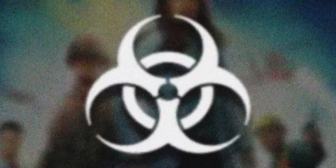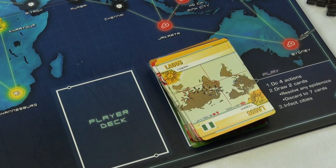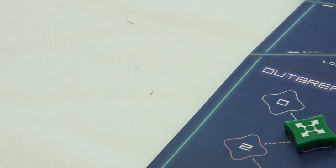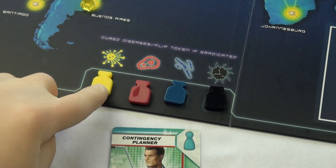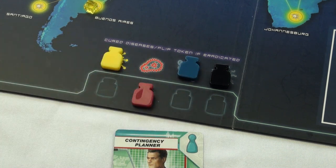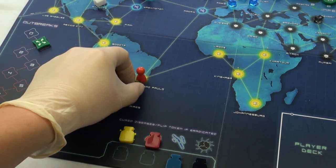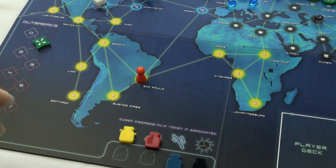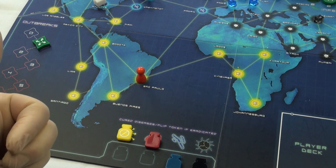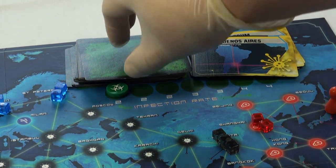The players can lose the game in three ways: the outbreak counter reaches its final point, a player cannot draw two player cards at the end of their turn, or the players run out of disease cubes. Players win the game by researching all four cures. Finding cures has two other benefits: when a player uses an action to remove cubes of a cured disease, all the cubes of that color are removed at once. Also, if the last cube of a cured disease is removed from the board, that disease is considered eradicated, meaning no cubes of that color can be put on the board for any reason.